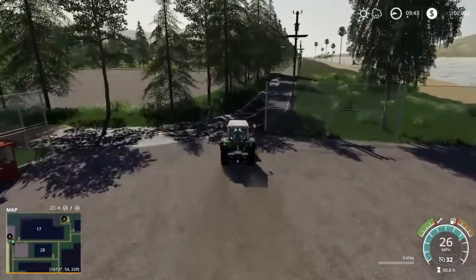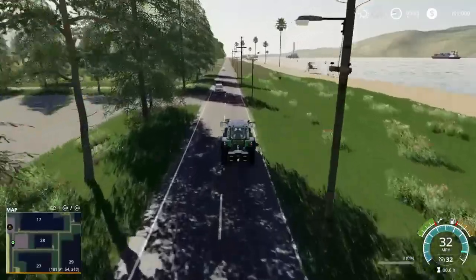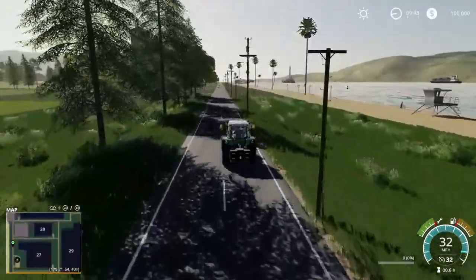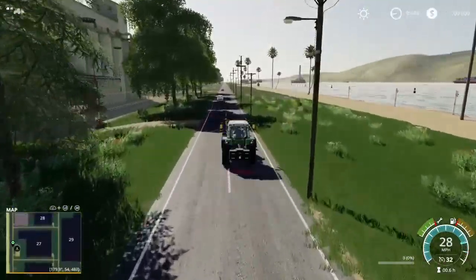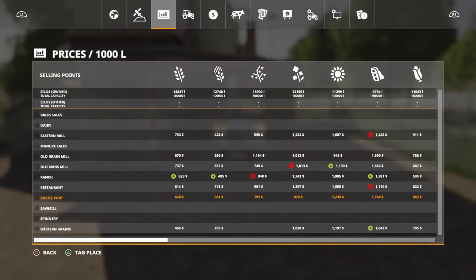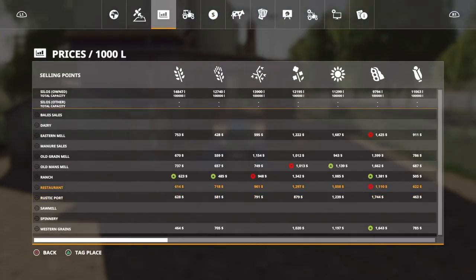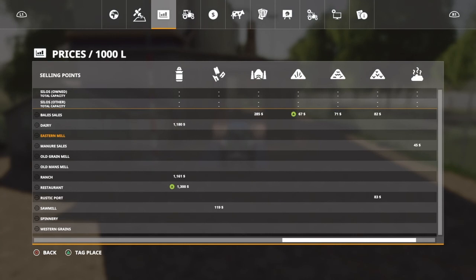Now we're going to keep coming down here next to the coast. A fun interesting fact about this — you can get out in the water. There are certain spots along this that you're able to get out and float around, and then there's other spots that you can't. We've got another sell point right here in the middle. We're at the Eastern Mill over here on this side of the map, and the Eastern Mill is going to take all your base game crops — potatoes, sugar beet, cotton, sugar cane — and that's it.